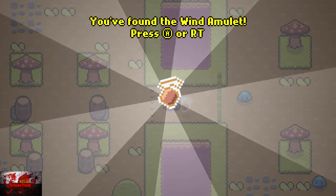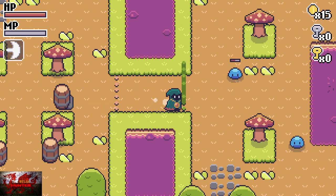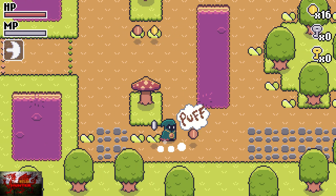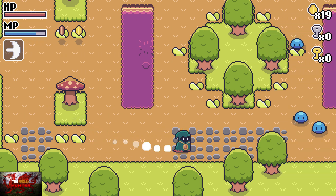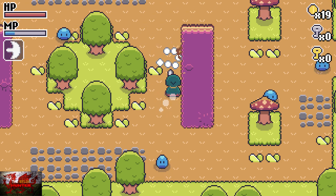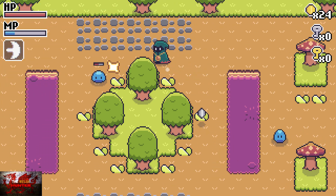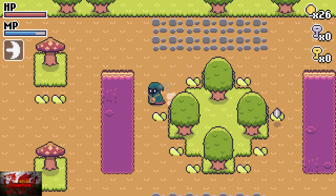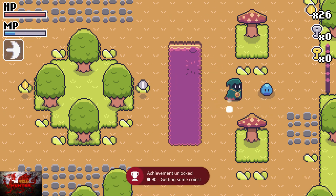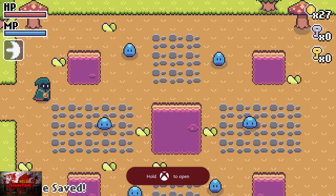The wind amulet is basically a shoot weapon - you can press the A button or the right trigger. Press the X button to open up the gate here and get through to the other side, then kill all these little puffball enemies. Just kill all the enemies, and you should get the 25 coins achievement if you've been picking them up. If not, you'll get it in a bit anyway.